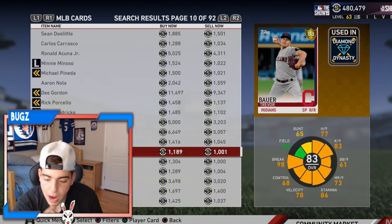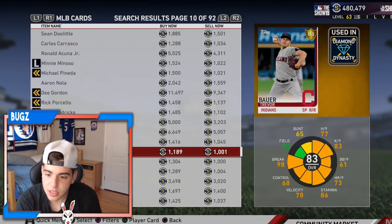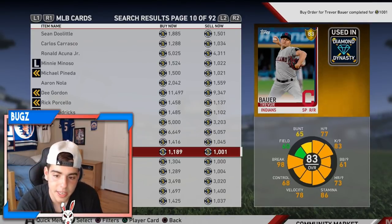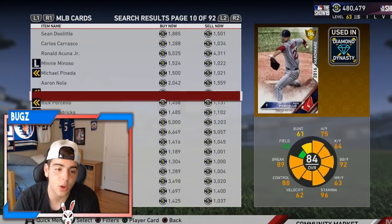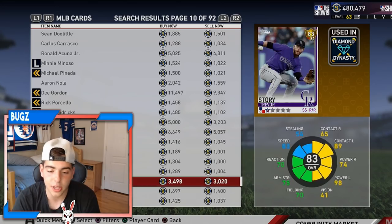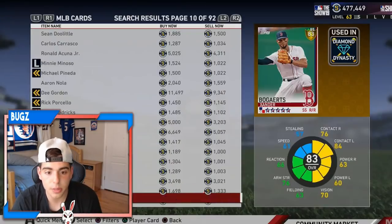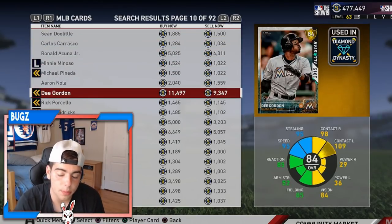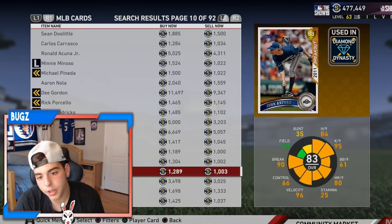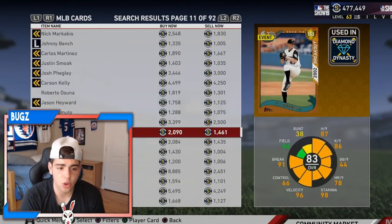He's a very good strikeout pitcher — I think he should go diamond. Another one: Xander Bogaerts. Not a lot of people have been talking about him and I'm going to talk about him now. This is a very good investment that could make you a ton of stubs. My top four right now are Okuna, Bauer, Bogaerts, and Story. Those are who I think are going to go diamond one hundred percent.